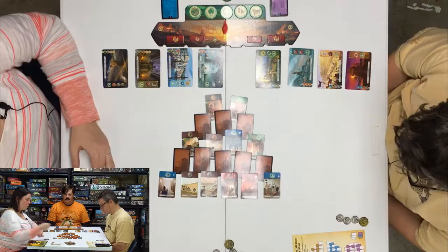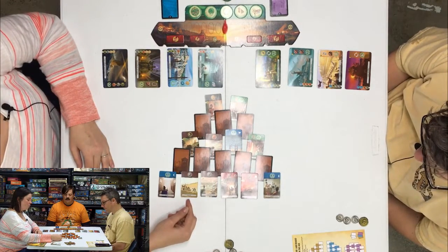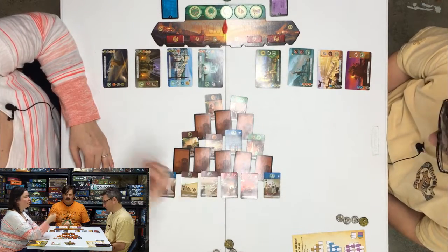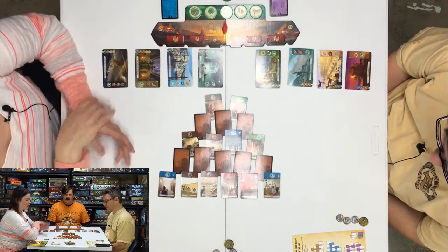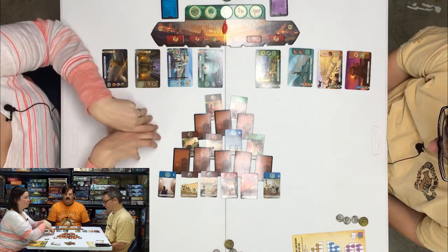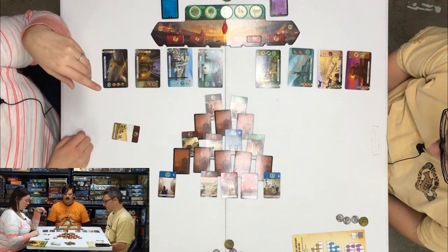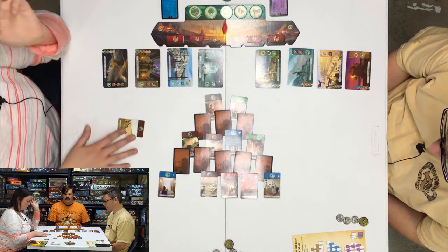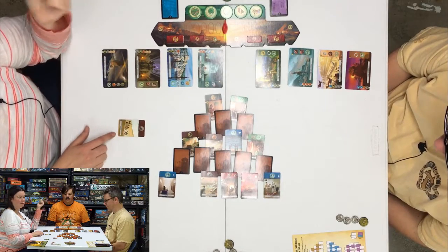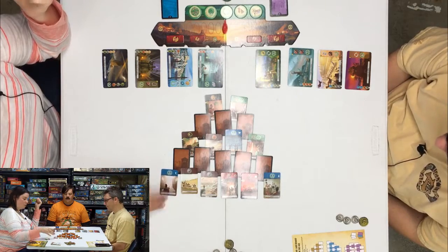You'll buy your resources the same way you would in Seven Wonders. But as far as trading resources, I don't trade resources with you — instead, we trade resources with the bank. The cost of resources are two plus however many your opponent has of that resource. So if I had the stone, and he needed one, he would have to pay three because I have one. I think that's pretty much the gist.